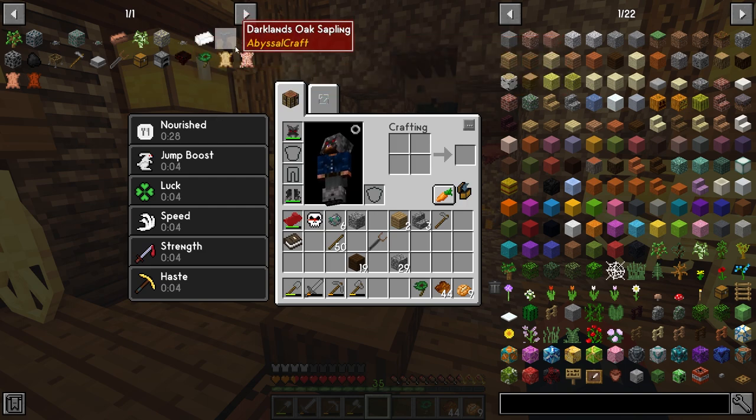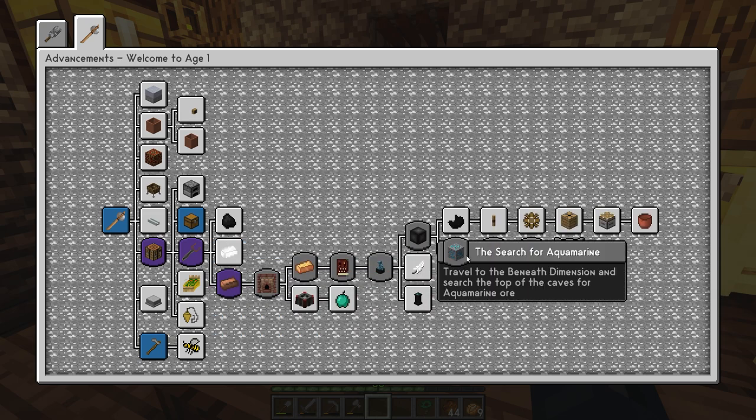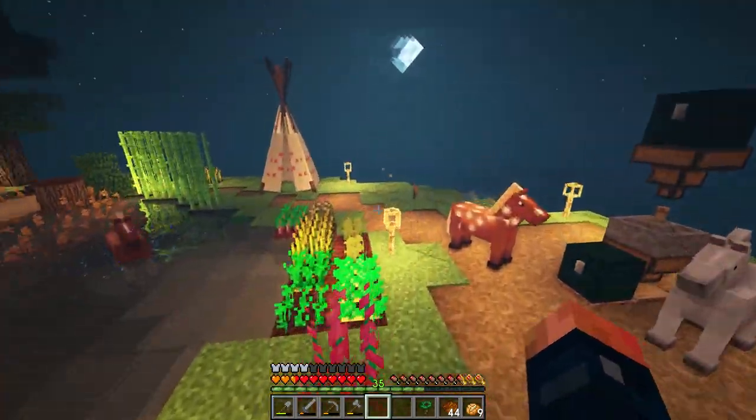We need to get tin and coal. Here's how I recommend doing this: I have the field manual open showing coal — what the ore looks like, what the sample looks like, and the biome where you can find it, which is the dark lands and forest biome. Tin can be found in a birch biome. Copper is found in a dark lands or forested area. The manual tells you where you can find those ores as you move along.